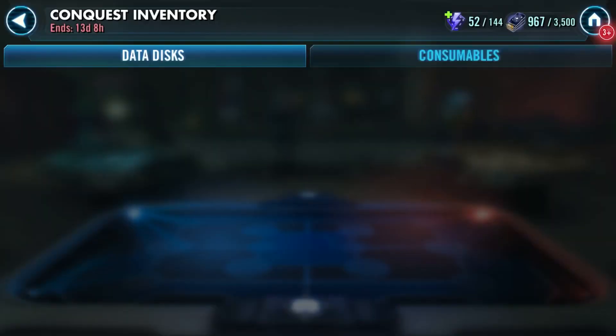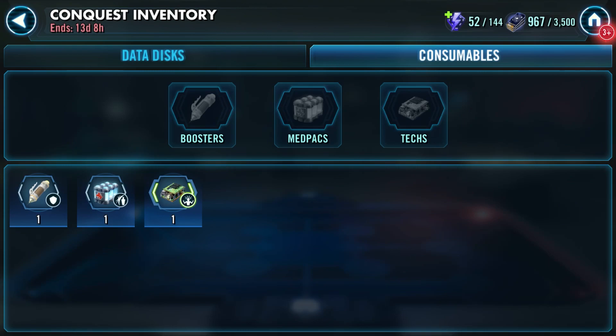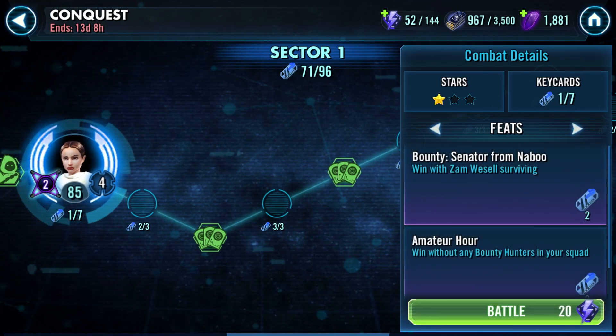Welcome to another of my Galactic Conquest guides. Today we'll just be looking at the sub-boss feat Bounty Senator from Naboo, which is a reference to Zam's assassination attempt of Padme in Episode 2.